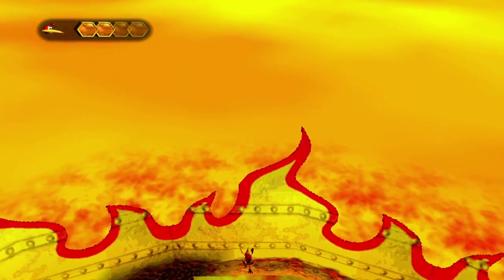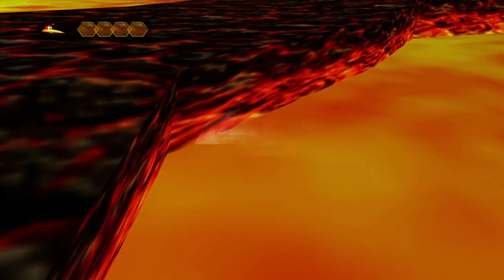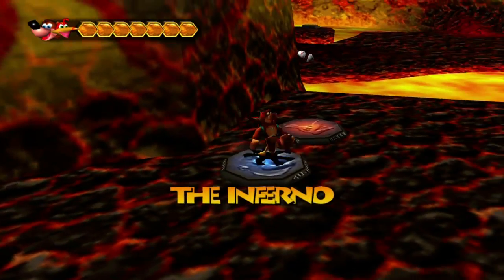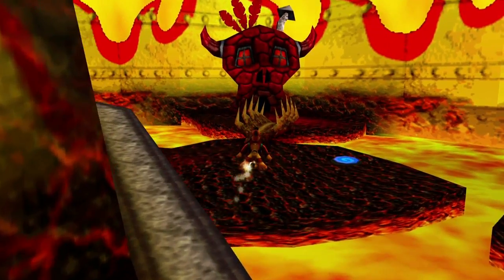Let's go ahead and grab the Jiggy. We're going to Sudoku - let's just jump down into the lava. For doing that, we're actually going to get back to full health and connect back with Banjo, so it's actually pretty convenient. I don't know why hurting yourself is the most convenient option, but it kind of is.